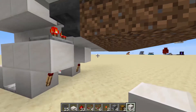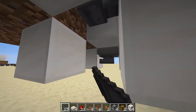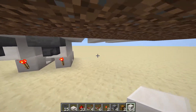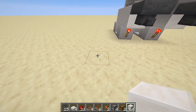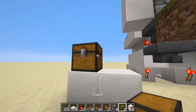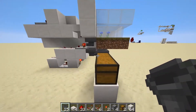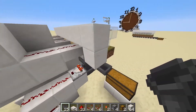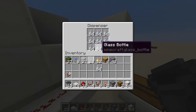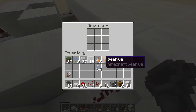Place temporary blocks on the grass blocks in front of the hoppers, place hoppers facing into those blocks, and break the temporary blocks. To collect output, head to the left side, place two blocks leaving a space of one block, put your chest down, and face four hoppers into that chest. Now the setup is pretty much complete. Put glass bottles in these dispensers, leaving an empty space so any honey bottles get sorted through the item filter and end up in the chest. Do the same for the other dispenser.